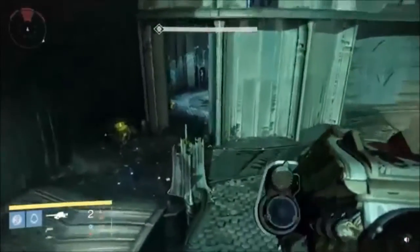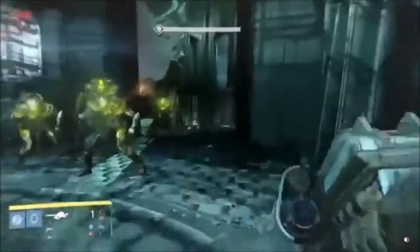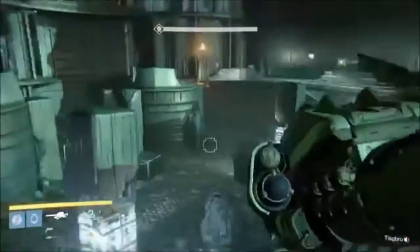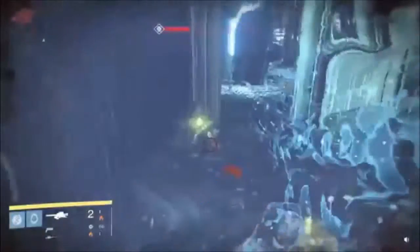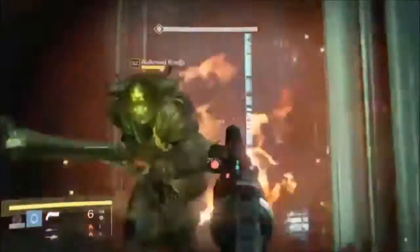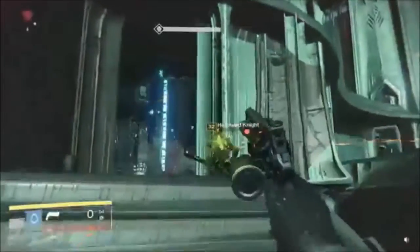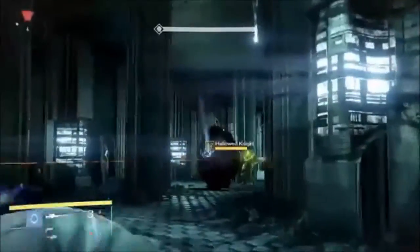Then you gotta go back inside to kill the Shrieker, which you can only kill after the wizard is dead. If you have the Gjallarhorn, it's just one shot — other rockets might be two. You just want to get out of there so that Shrieker blast doesn't get you. After both Shriekers on both sides are done, the walls come down and you're able to kill the Deathsinger. There are two ways of doing this — you can either kill everyone on this side, which is probably the easiest way. After you kill the majority of enemies, you can come in and start getting shots on her, but watch out as enemies fall in behind you.